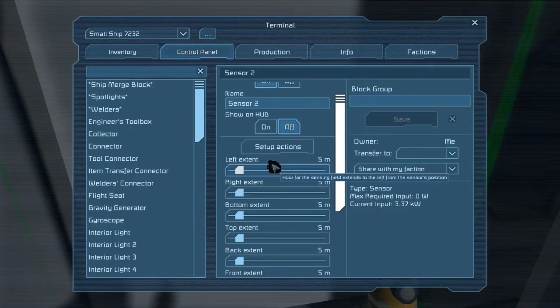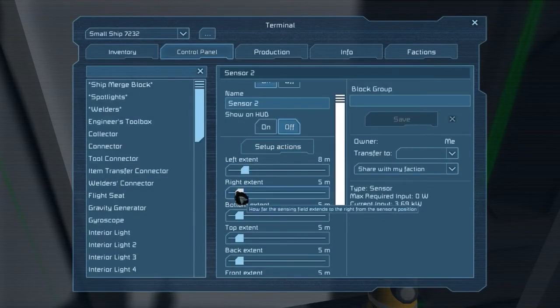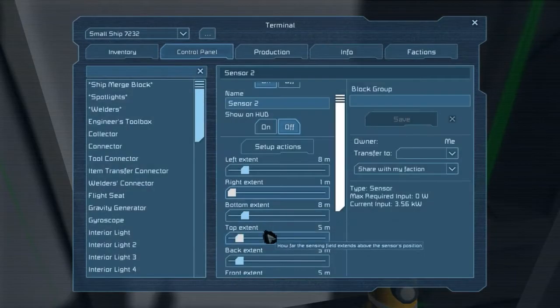Setting up the sensor actions — I believe it's left. Eight meters should be good. The right doesn't need to extend to the bottom. All the other ones will be 7.5, or I guess we'll just go out 8 meters to make it easier to type.